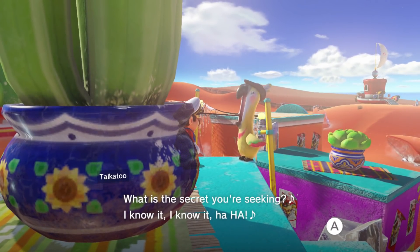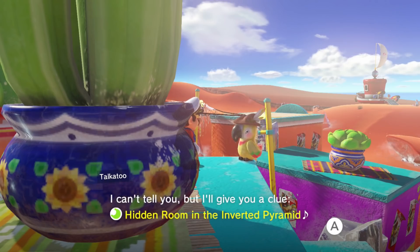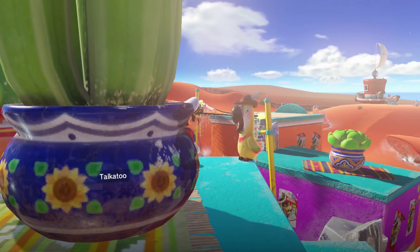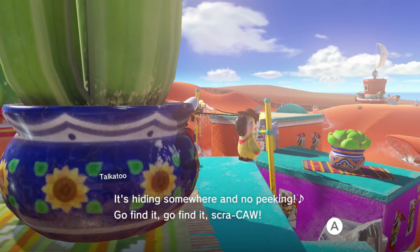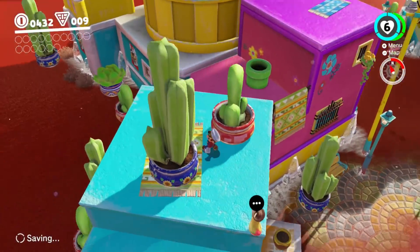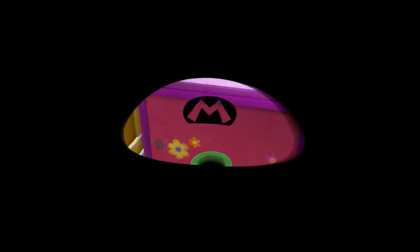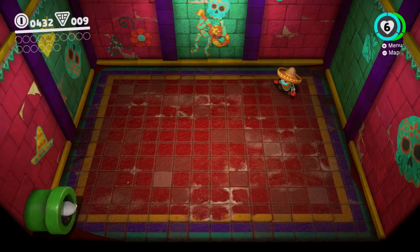'What is the secret you're seeking? I know it. I can't tell you, but I'll give you a clue — hidden room in the inverted pyramid. It's hiding somewhere and no peeking. Go find it, go if you can.' So — secret room in the inverted pyramid, remember that. Oh, there's a pipe. Can I go in the pipe? Of course I can — I'm Mario.